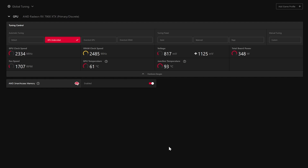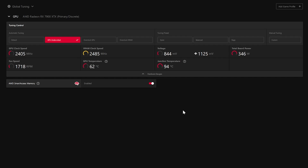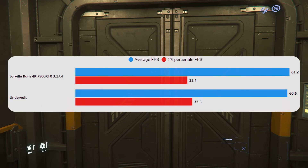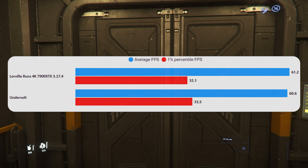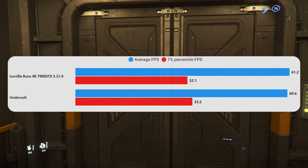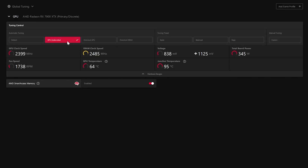Next up, we do a default undervolt. You click on this button here and it just does an undervolt — hardly anything really. But it doesn't seem to massively affect performance. So if you had one of these cards and you had to keep it, you do have options, and you can probably get a lot more of an undervolt out of it. This is just AMD running some sort of test to give you a safe undervolt, but I think you could probably squeeze more out of it, as I'll show you when I do some custom tuning at the end.